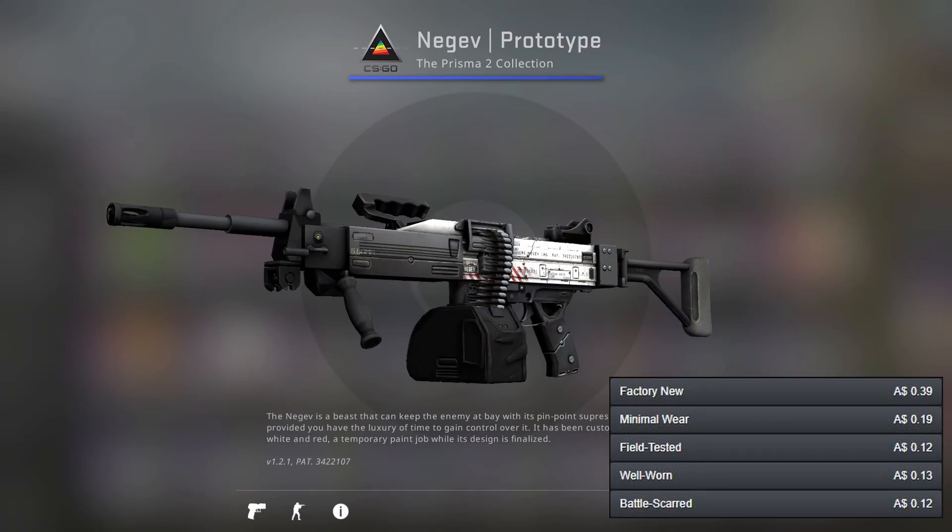Now we've got our last gun, the Negev. I've gone for the Prototype as the main weapon because the back half of it is pretty much all white. We've also got the Dazzle — about half the gun is white but the rest is blue — so between the two I'd choose the Prototype.